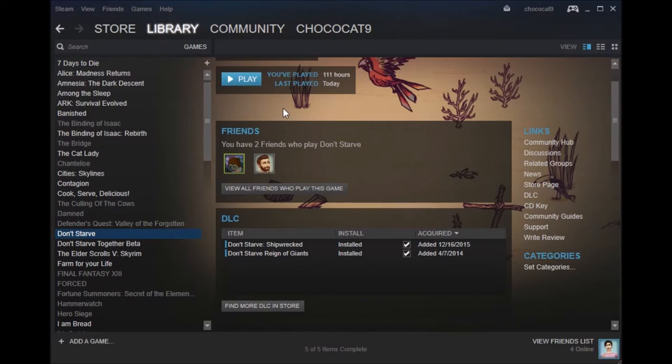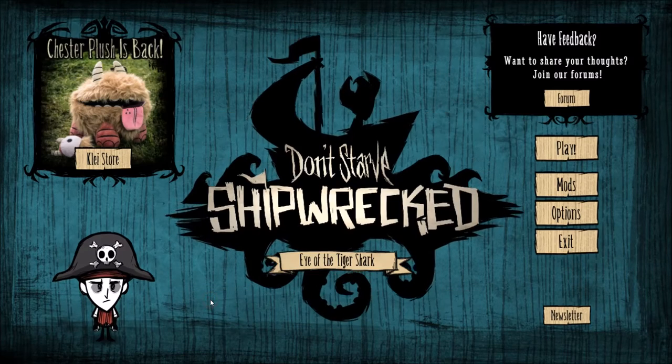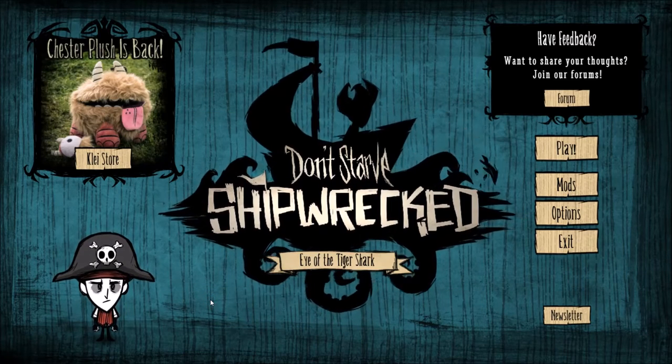Now loading up the game. The first thing you'll see after having some mods installed is a warning showing what you have installed and saying that Klei isn't responsible if the mods break your game. You can agree, disable all the mods, but you just say you understand you're using the mods at your own risk.